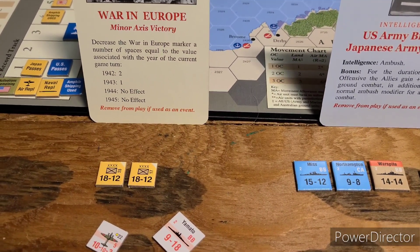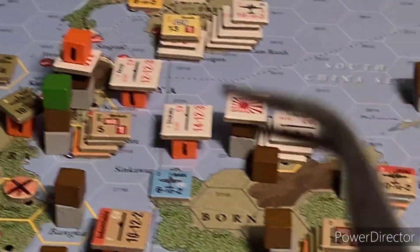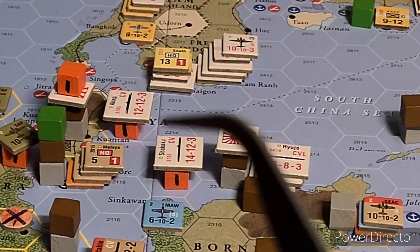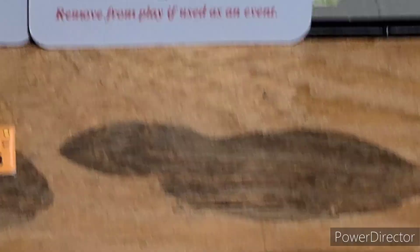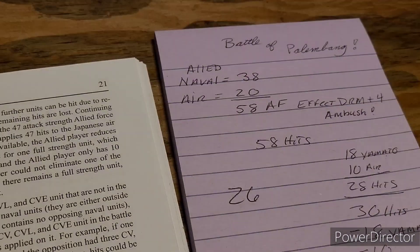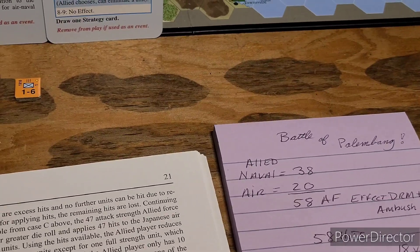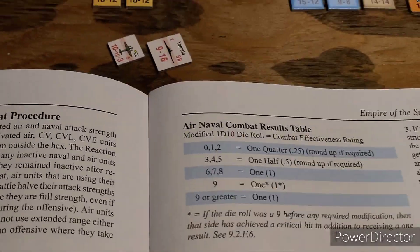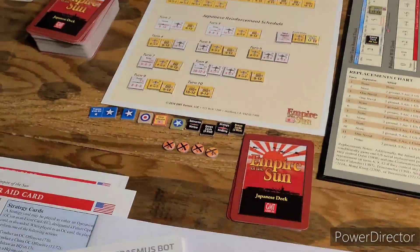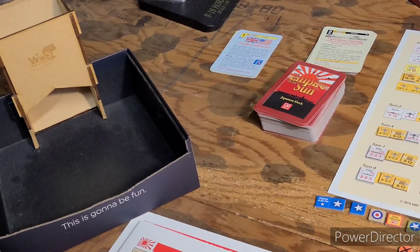We've got to see what the surviving factors are. The surviving factors are going to be 26. We'll be firing for 26 — put 26 factors down here for the Japanese player. That's all he's got now; he's lost the battleship and the air unit. So now for his effectiveness die roll, he will not be getting any modifiers because he was the ambushed, not the ambusher.